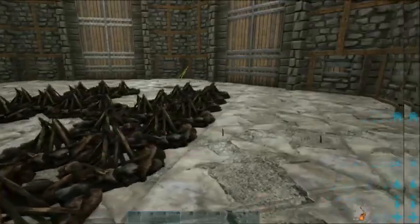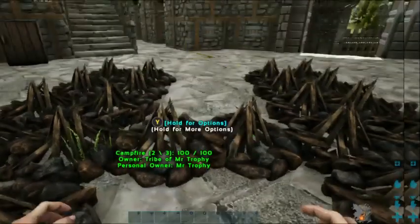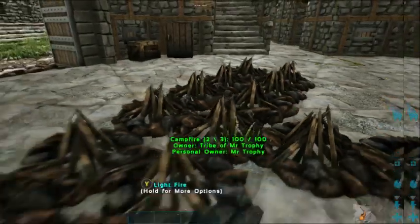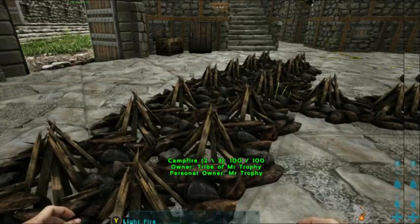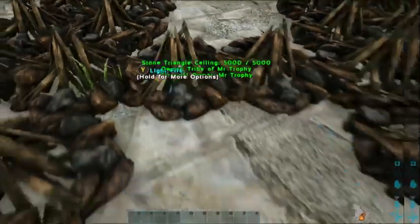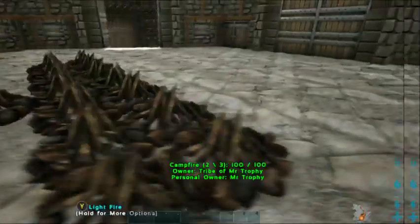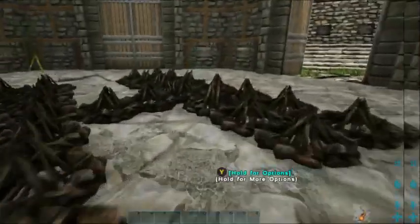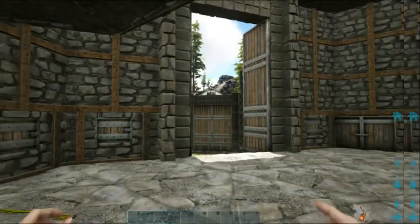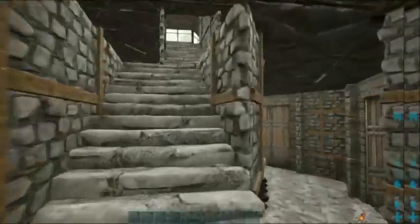This little corner here on this little tower is the egg hatchery - this was before we had egg incubators. You can see we had our hot cupboard there for any Wyvern milk. If you haven't hatched Wyvern eggs before, this is a good way to do it if you're using fires: build an H shape with two vertical lines of two sets of fires and the middle one with one set, and you can hatch two eggs at a time.